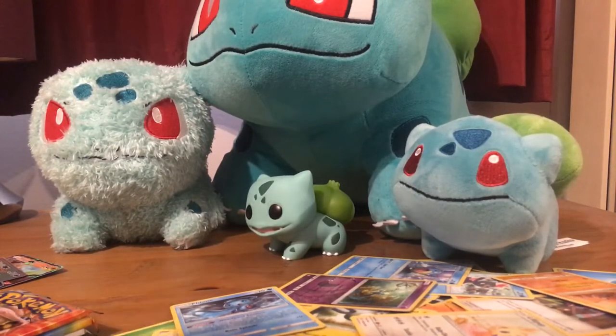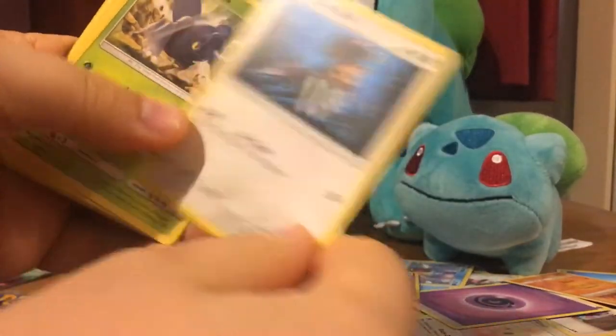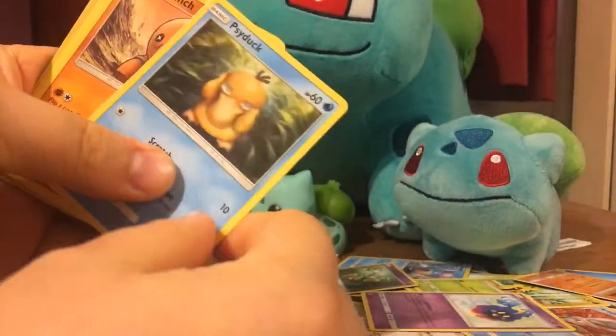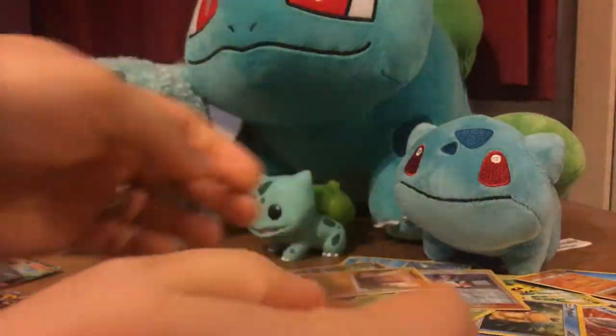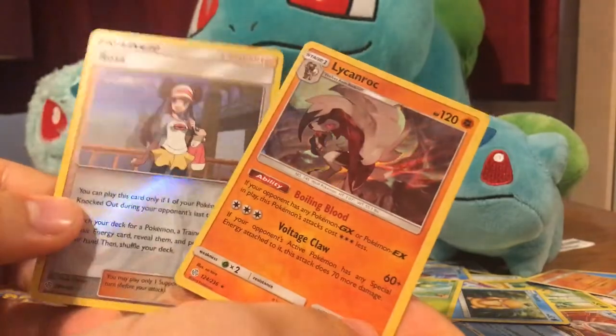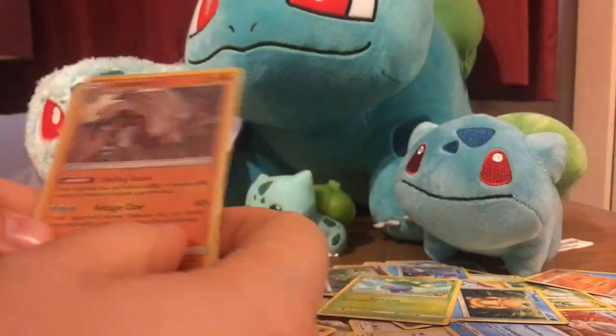This one is an Arceus pack, so we'll see if we're getting the Arceus one in this one - maybe, hopefully. Type Null, Heracross, Cosmog, Psyduck, Trapinch, Oddish, Rosa, and Lycanroc. I already have the Lycanroc but I don't have the Rosa one yet, at least not in the holo form. So I'm quite chuffed with that one.